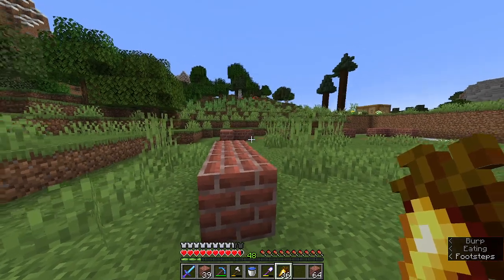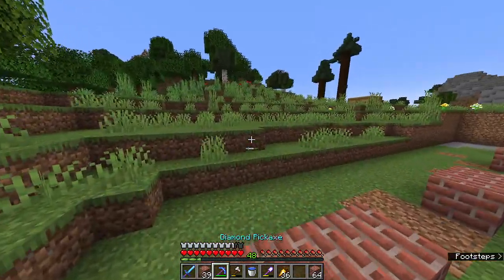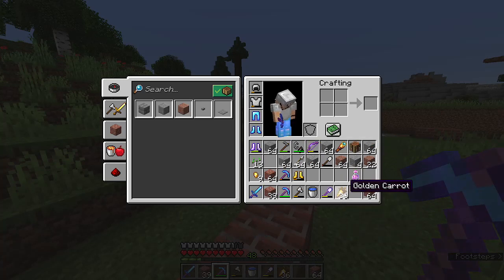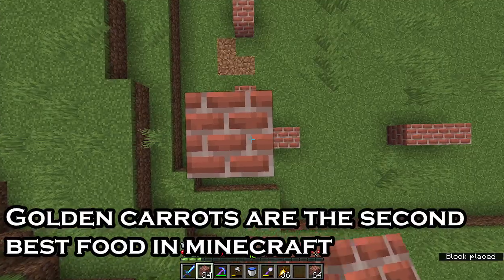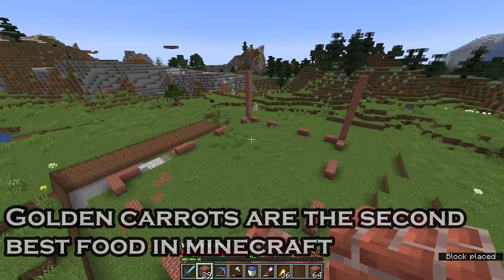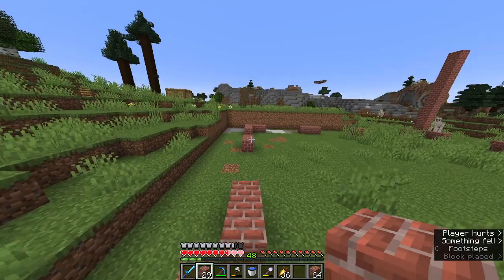I switched my food to golden carrots because it's a little more better than bread — it has the highest saturation of all foods, so it's probably the best food source in Minecraft right now. There could be better food sources in later updates of this game.